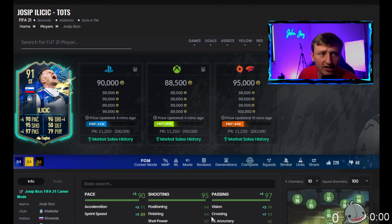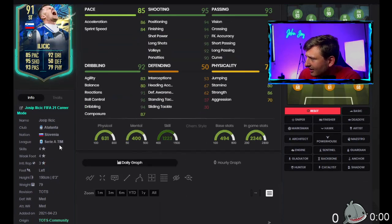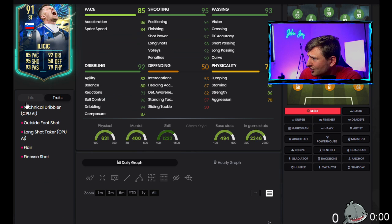Joseph Ilicic — this card is really cheap at 90,000 coins, coming in at a 91 overall. He has okay links with Serie A and Atalanta, four-star four-star, left foot, six foot three. His work rates and traits are fantastic, absolutely insane.